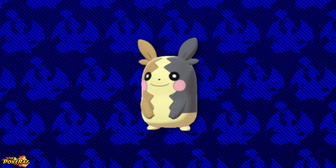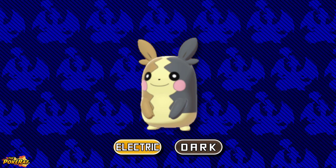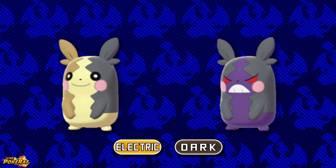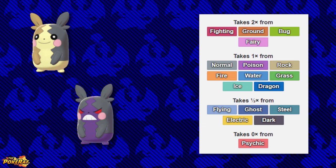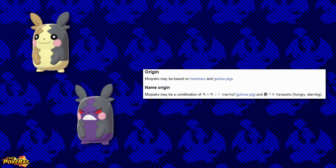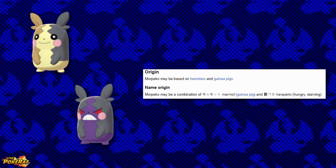Finally, we have the Generation 8 Pika clone, Morpeko. This Pokémon introduced the new unique type combination of Electric and Dark. Whilst it's not known to evolve into or from any other Pokémon, Morpeko can change forms with its Hunger Switch ability, maintaining its typing. Morpeko is 2x weak to Fighting, Ground, Bug, and Fairy type Pokémon. In terms of its potential origin, Morpeko may be a combination of Mammoth — which in Japanese means Guinea Pig — and Harapeko, meaning Hungry or Starving.